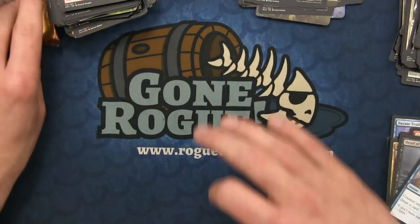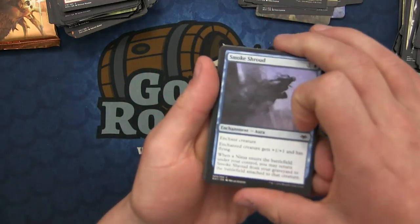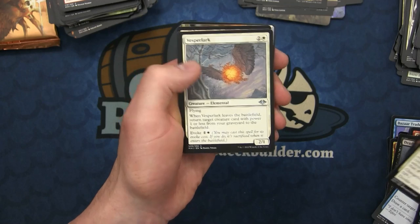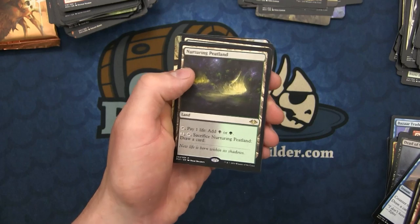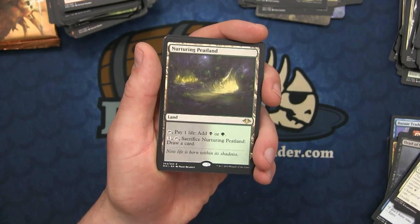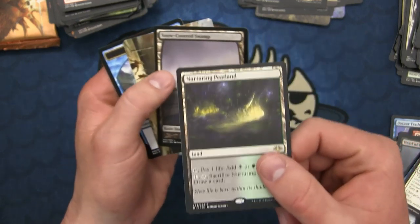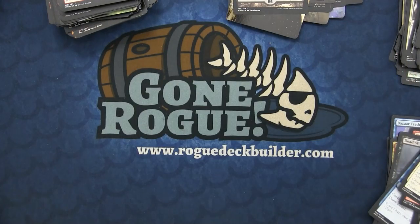Alright, on to the next one: a Valiant Changeling, Forgotten Cave, the Vesper Lark, and Nurturing Peatland - that's two of the lands for Brandon! This one I think is the second best because of all the decks - I think Jund Rock actually wants this. They have a good ability to get their lands early but then don't want to run out of steam, and this is a great way to sacrifice them to draw cards to finish off their opponent. I think this one will be highly sought after, though I could be wrong it's selling for the cheapest.